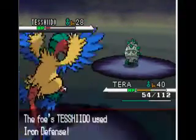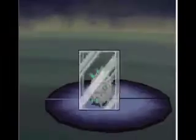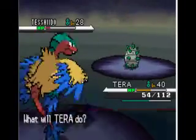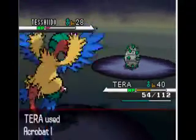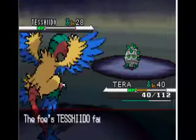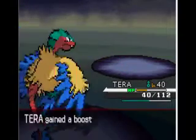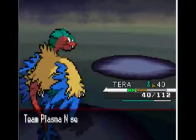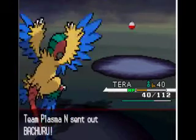Steel Thorns! He uses Iron Defense. Steel Thorns is a good move — if you give it a Rugged Helmet, that's going to do a lot of damage to incoming physical attackers. We'll kill that thing. 505 experience. Then it sends out Joltik.